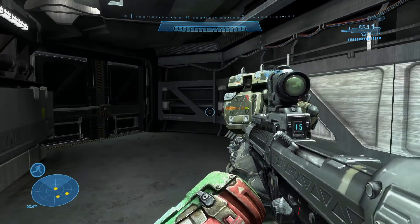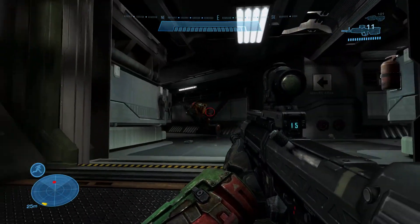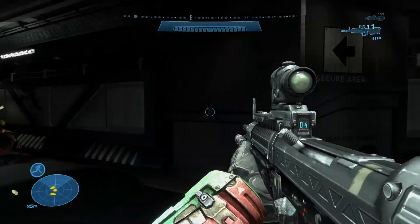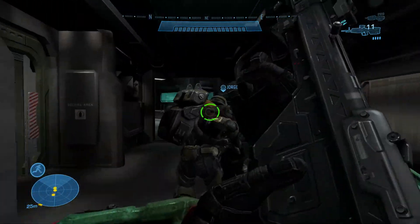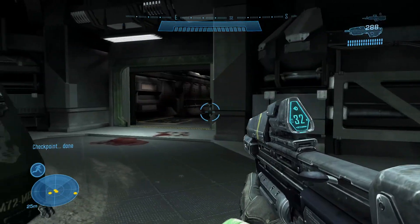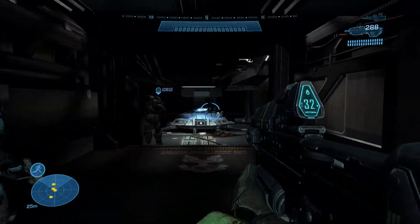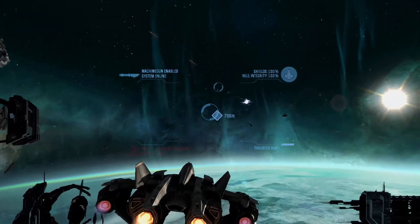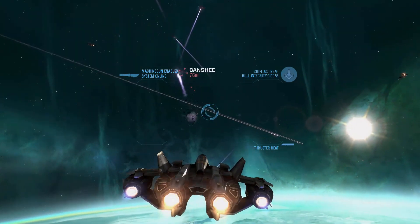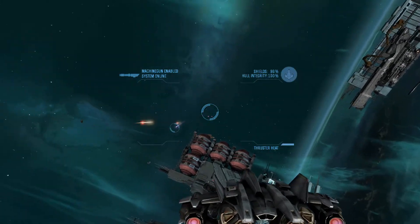The Firefight mode in Halo Reach is really cool — it's basically your standard wave survival mode. Firefight is definitely recommended to play with friends since alone it can be a bit boring and monotonous, but even with two players it can already be a lot of fun. The levels are varied and well designed to offer flanking routes but also escape options if things get too heated in the current wave. There are even levels where vehicles play a part, and overall the multiplayer is just a really solid addition to this game. It's not the best Halo experience in the series, but it's still damn high up there.